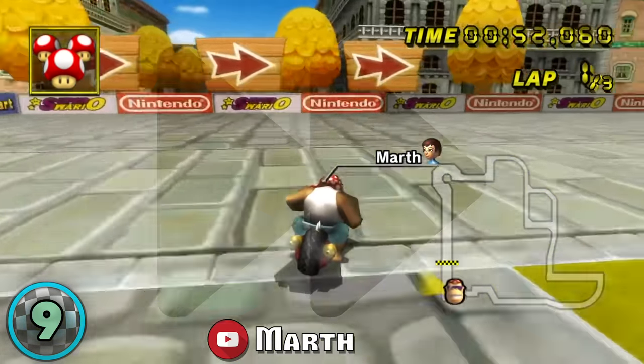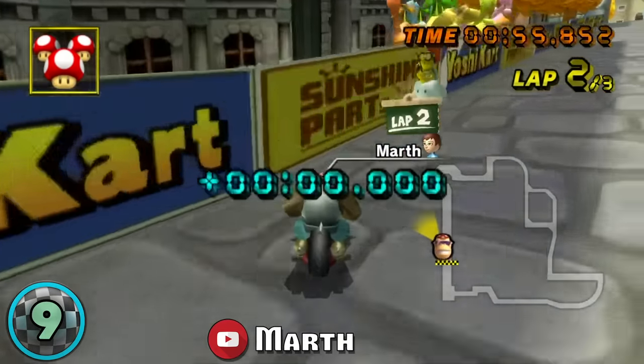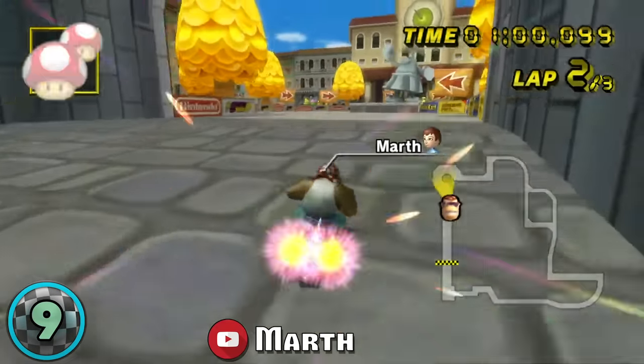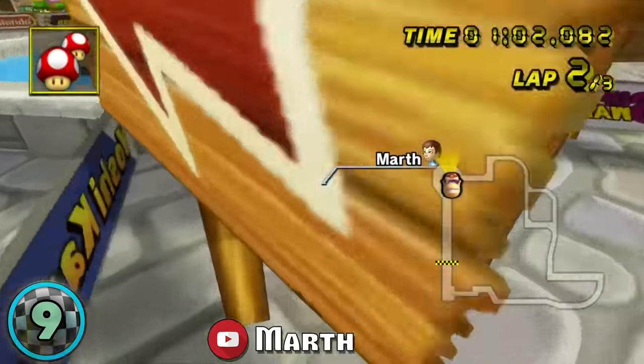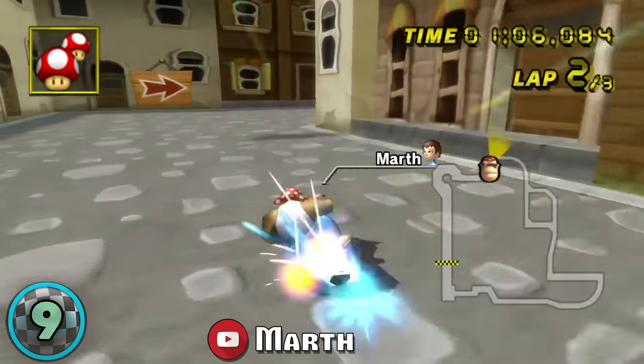He was able to combine super grinding with a crazy high wall clip and launch his bike into uncharted territory, skipping the 270 degree turn altogether. This is useful for only fast lap times at the moment. If you don't know what a fast lap is, aka flap,